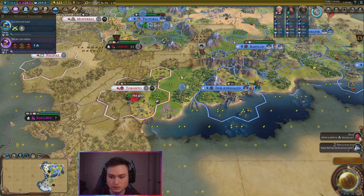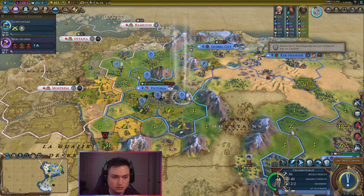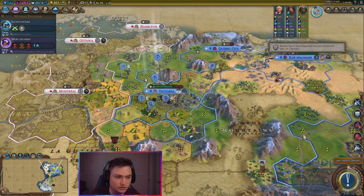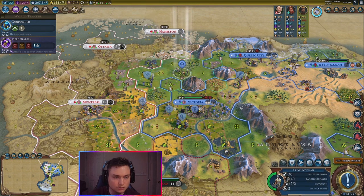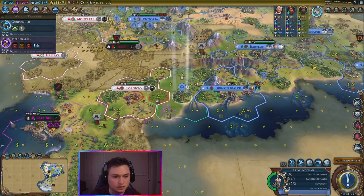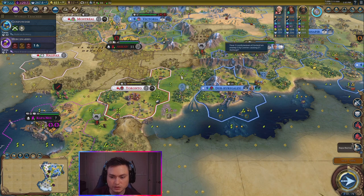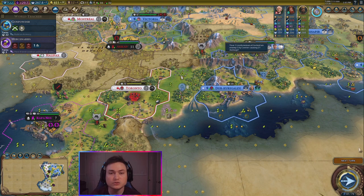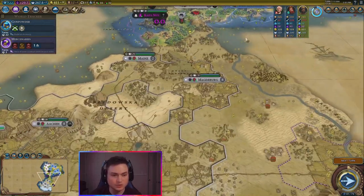Embassies — suzerain of Randy. Who has it now? No one. Let's go ahead and get suzerain of Randy back — I think that's going to be important to keep. Let's go ahead and move you forward and have you heal. Then move you forward one. You have a promotion — let's go ahead and do the volley. That'll be better for wartime. You're going to get a promotion here. I want these guys to have the most promotions they can — that's going to be really helpful in the eventual war with Germany.